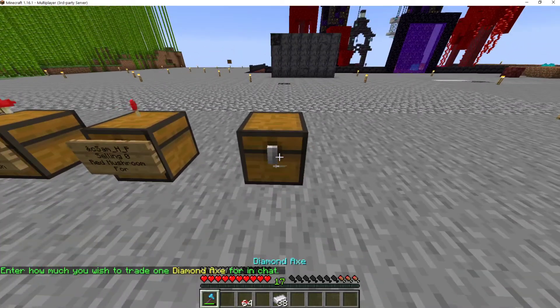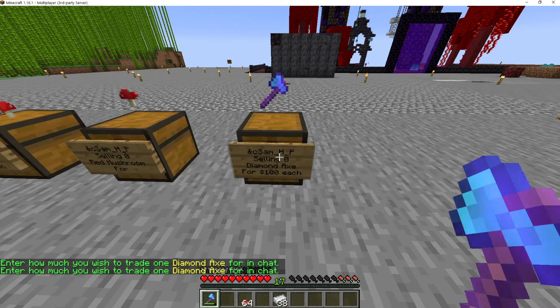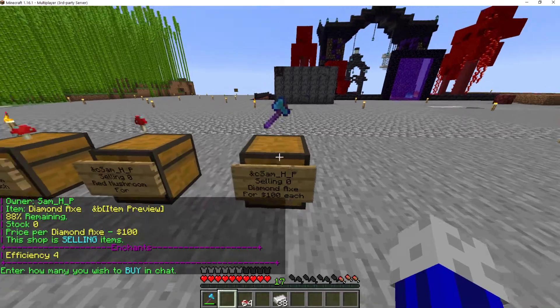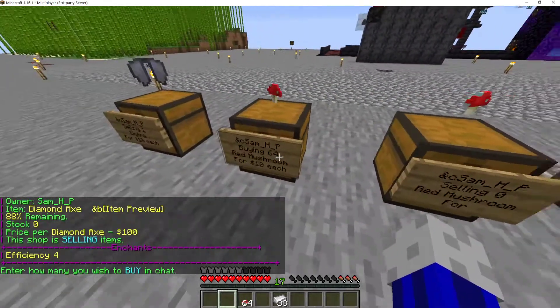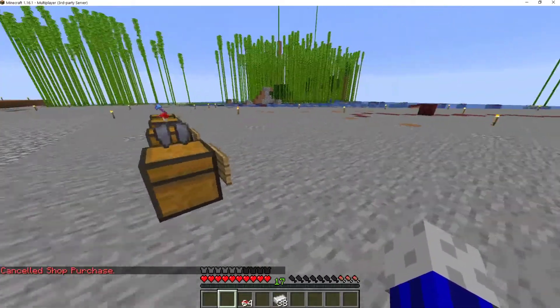If you're skeptical about whether the axe a person is selling actually has Efficiency IV on it, all you got to do is click on the box. It will show you the enchantment — Efficiency IV — and they're selling one; the stock is always shown right there, along with how much they can buy or how much they're selling.